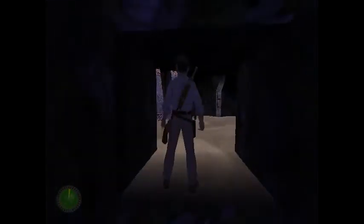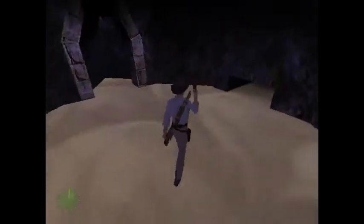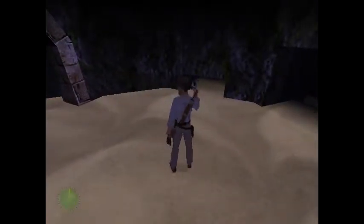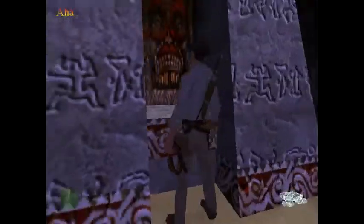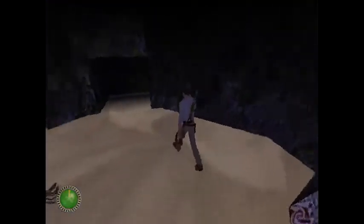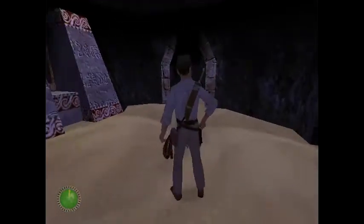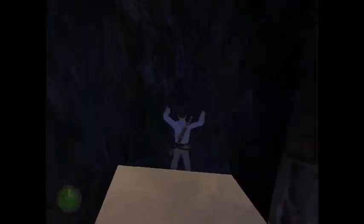So there's a scorpion in here, so you're gonna want to pull out your revolver again. He comes from this little crawl space here. If he's not coming out, you can grab the third treasure here — silver coins. And that usually triggers him to come out. There's nothing in that crawl space, so there's no point going in there. So let us continue on.